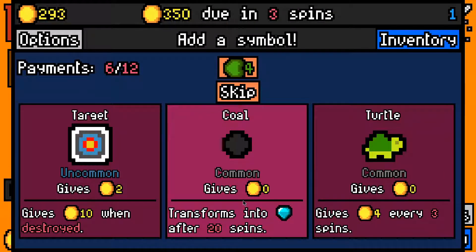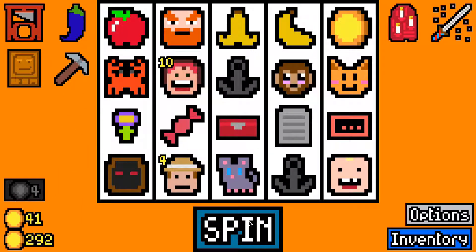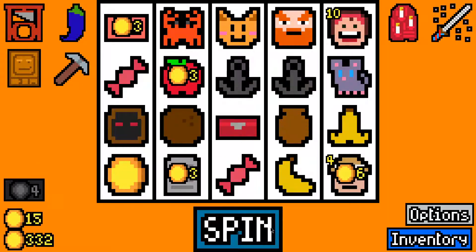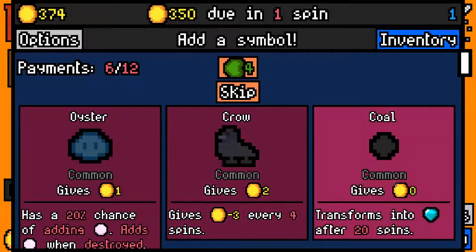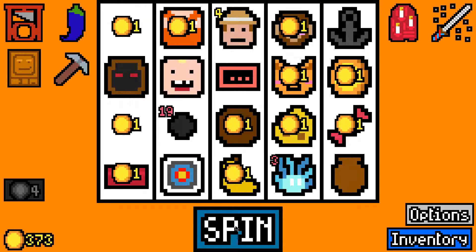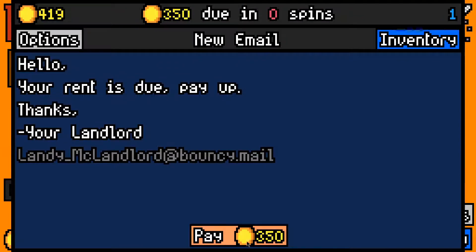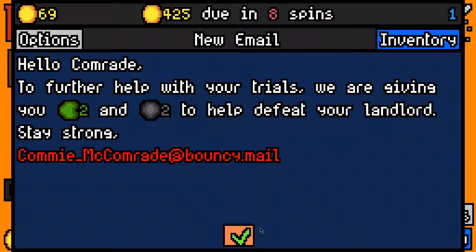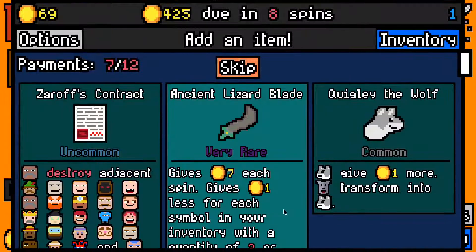Here we could take a target. We need some way to get rid of these bananas - we need a thief. I'll take a coconut for the scaling. I don't want any of these, let's take an oyster. The toddler is clearing up the deck nicely. 46. We made the 350 rent payment with 69 left over. 425 now due in eight spins. So we are scaling about at the rate of rent right now. Let's take a big ore for the geologist.